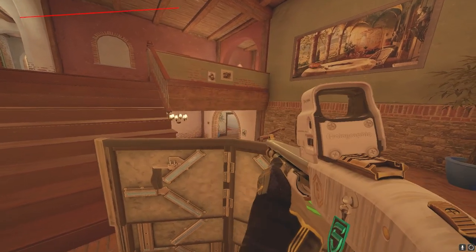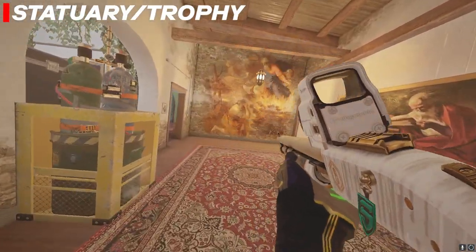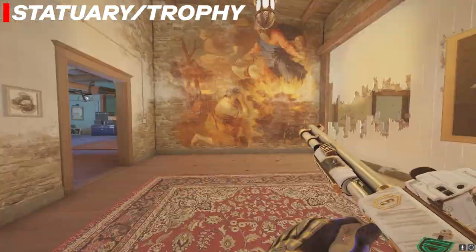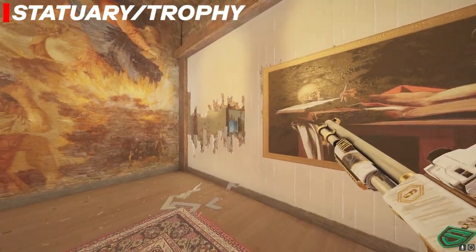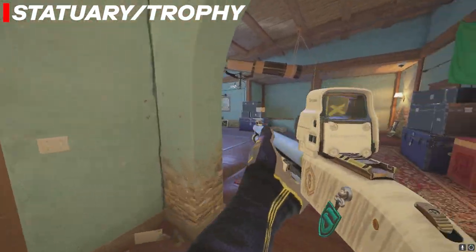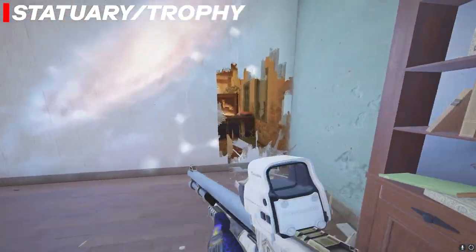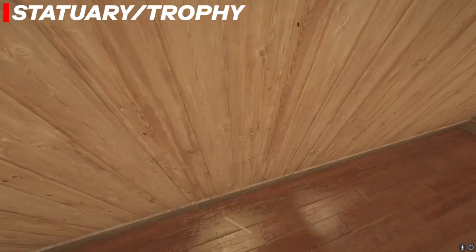Now let's get into the second site. We have Statue and Deer Trophy as people like to call it. I'm going to show you the setup we like to do in professional college play and FPL. We're going to make head holes along the statue wall and the closet wall, then make shotgun split holes right here to watch the cross at Master or Deer. I like to open the Astro hatch so you can get an escape, then make a runnable rotate here from Astro into Deer.